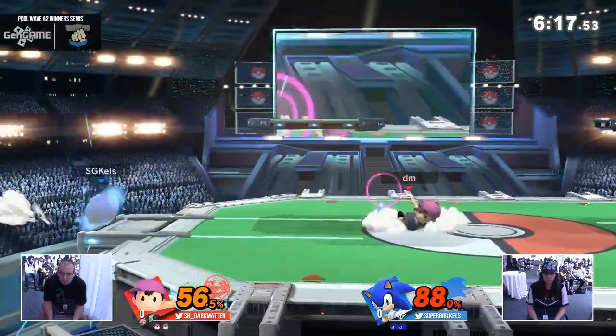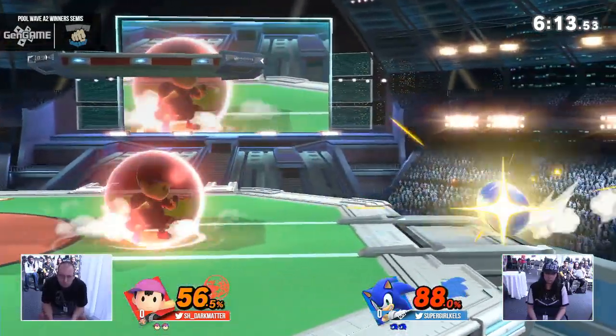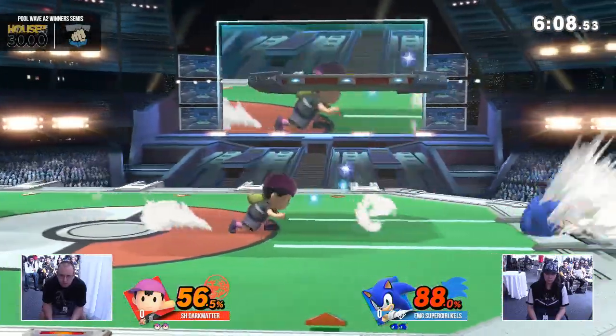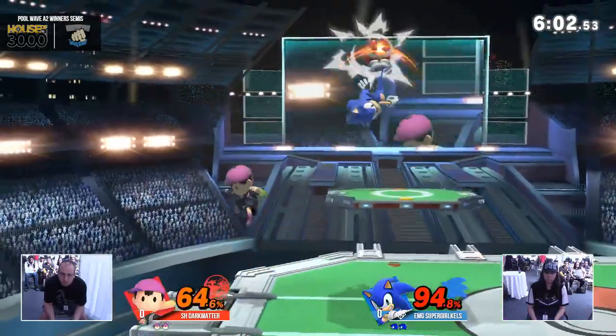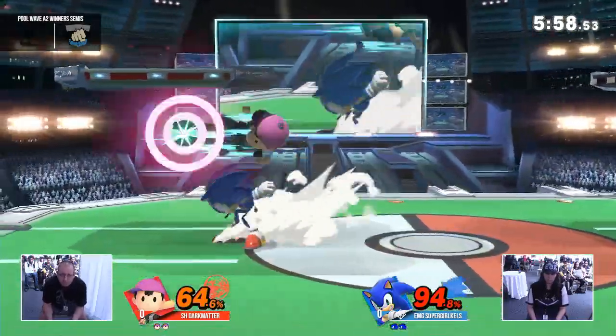Dark Matter keeping himself low to the ground with that side magnet, cutting off his rising momentum from the short hop. Yeah, it is one of the movement options added to Ness in this game — he did not have it in any previous game, from my knowledge. You could do it, but it's just way better now. The hitbox comes out — the fact that it has a hitbox at all is kind of amazing. It's huge.